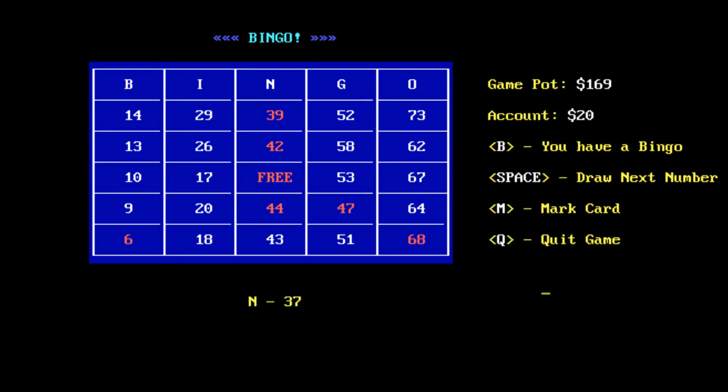The game in itself is pretty simple. You start out with 25 bucks and each game costs you five dollars to play. If your number is called you hit the mark card and it will highlight it on the card for you. It also appears that you will be playing against an unknown amount of other opponents in this game as well.